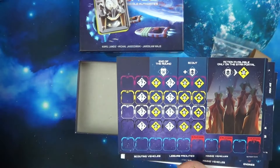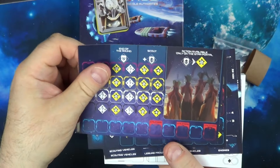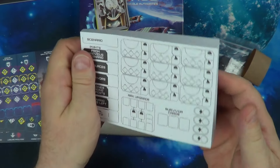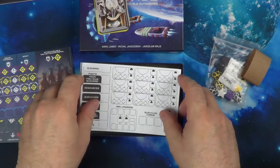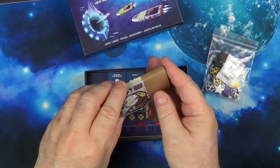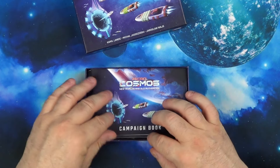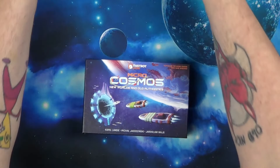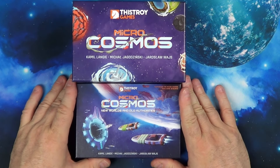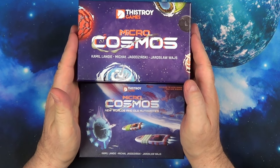So we have a campaign book — interesting. More cards of some sort, and what looks like a scoring pad. So that's what's in the expansion. I'm certainly looking forward to giving this a go. Let me put those back in there — and that goes there. So now we have Micro Cosmos and Micro Cosmos: New Worlds and Old Authorities. Thanks for watching everybody, and I'll catch you all in the next video.